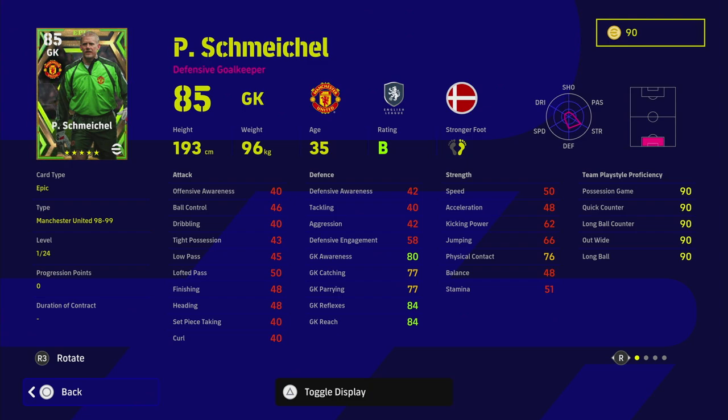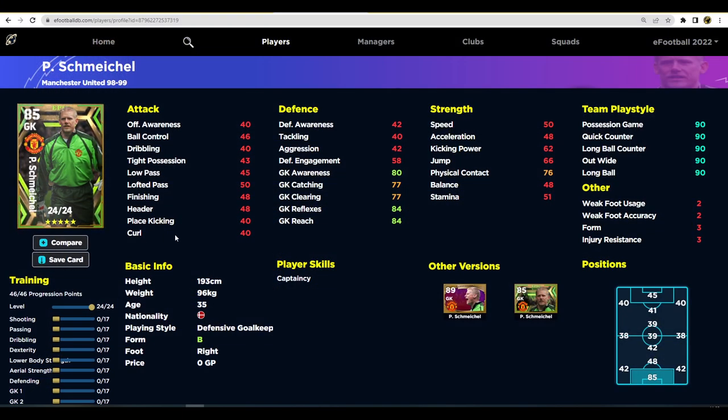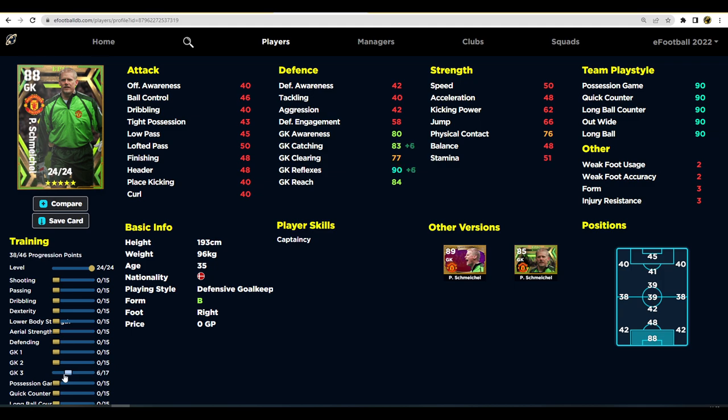His base stats are 80 in awareness, 84 reflexes, and 84 reach — pretty much the best stats you could want. Regarding reach: if the goalkeeper is under 190 centimeters you need to boost reach a little bit. Keylor Navas is an excellent example — he's shorter, same with Cassius. They're not tall enough that you can get away with not upgrading reach. But for Schmeichel, we're going to focus on reflexes and awareness — we don't need to focus too much on catching, though it will go up with reflexes.